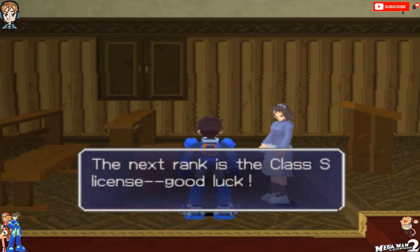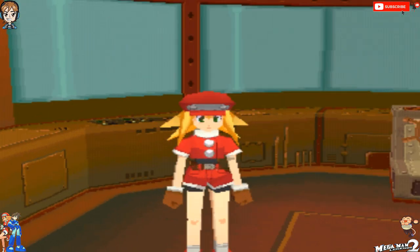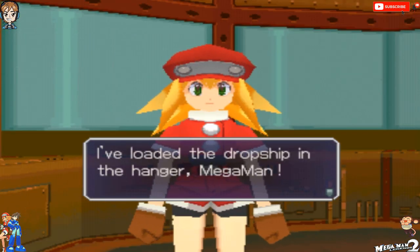Fuck yeah! The next rank is Class S license. Good luck! Thanks! Now I'll meet you on the flutter. Alright viewers, we're back on the flutter. I've loaded the dropship in the hangar, Mega Man. How did you do that by yourself? You know what? Don't even question it. Video game logic. We've learned not to question this by now.